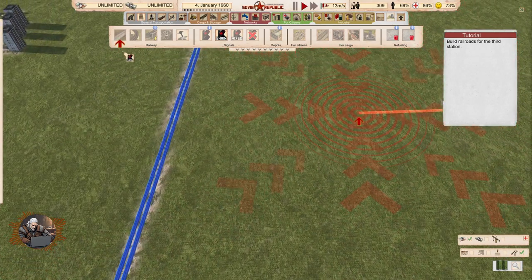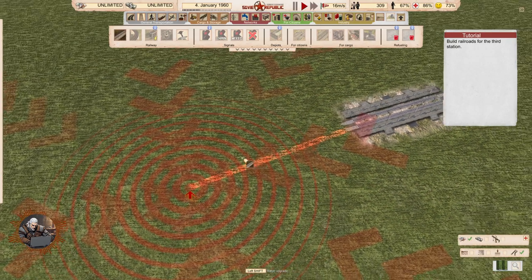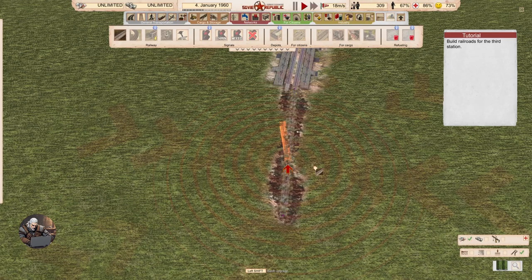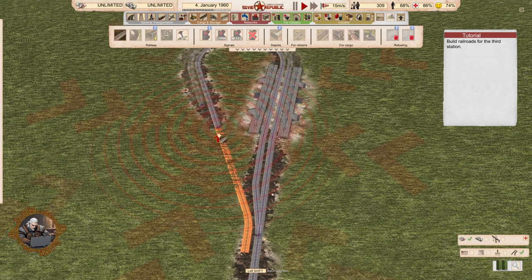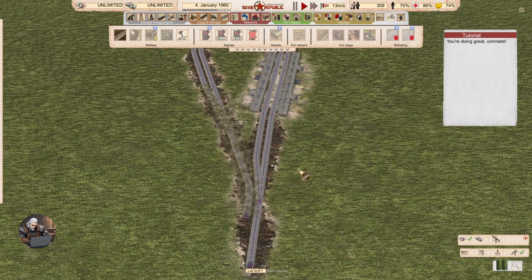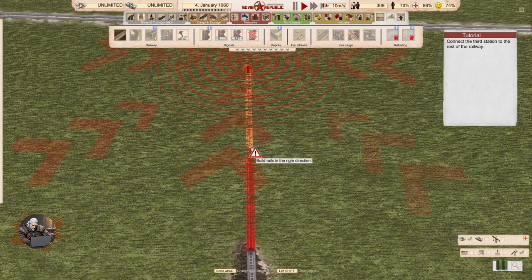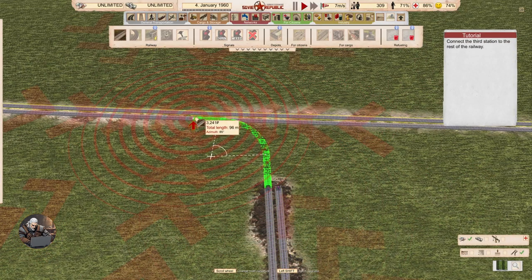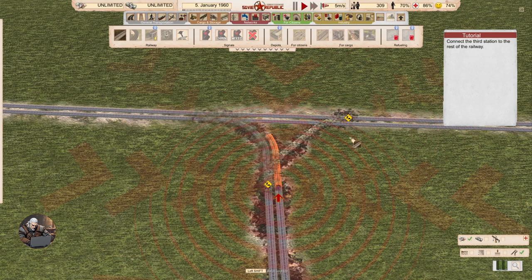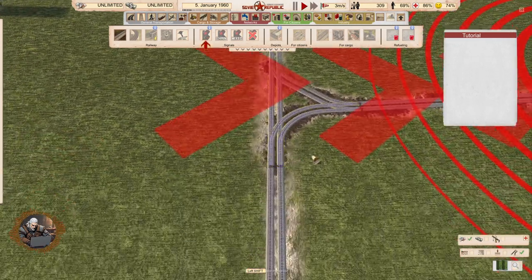Build railroads to the third station. It wanted me to do it the other way, and we have a turning rail as well. That's how I like to do things. Connect the third station to the rest of the railway. That's not very difficult, comrade. Now we will have to place some semaphores here — one-sided, because only this way is allowed here.